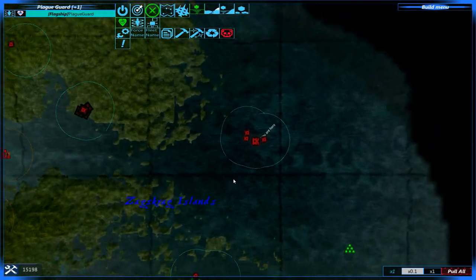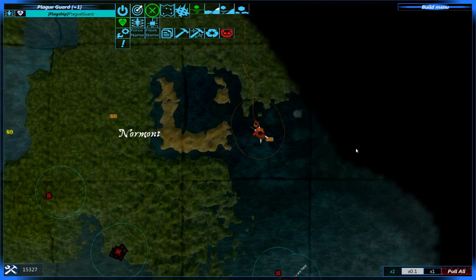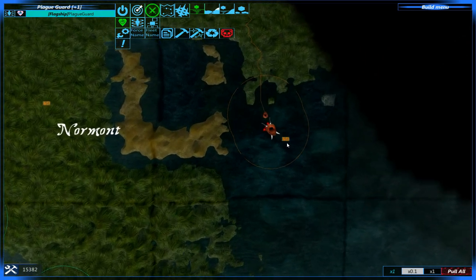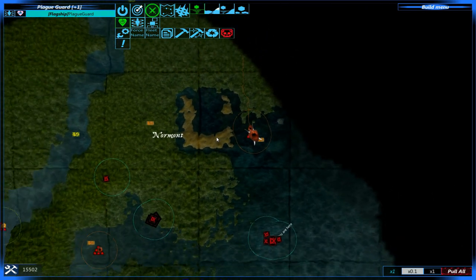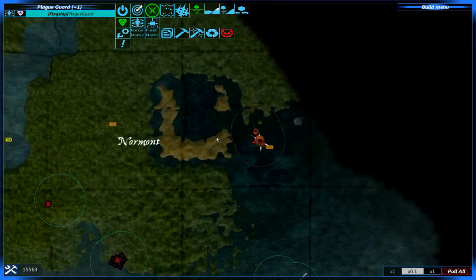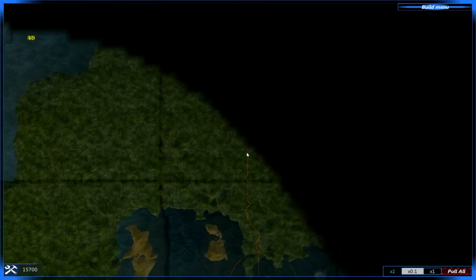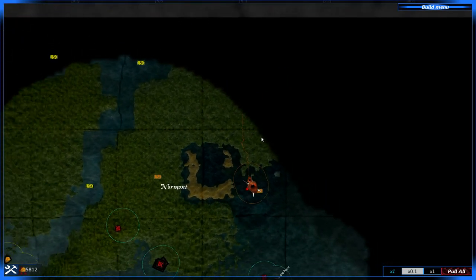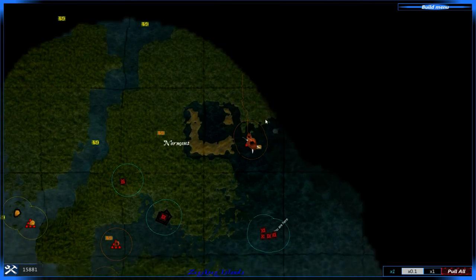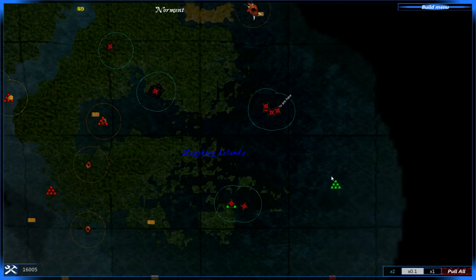Once again I'll be using the Plague Guard, although I think I will be bringing in the Medriguard to fight against this strength 150. Why are you not sending these to attack me? Earlier I thought I was just going mad — I thought they were just going the wrong way, they were vanishing. But yeah, they are just going the wrong way — I guess reinforcing tiles which no longer belong to them or something? It's a little bit weird.